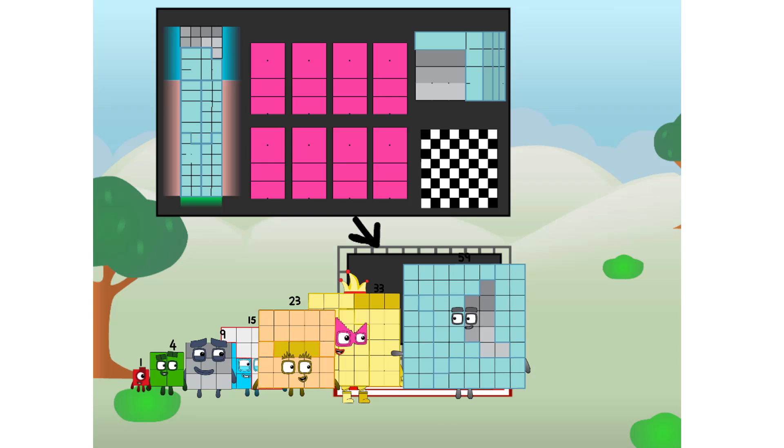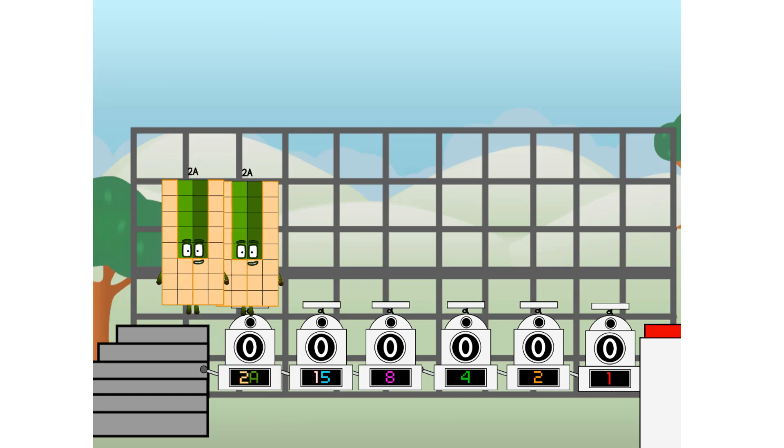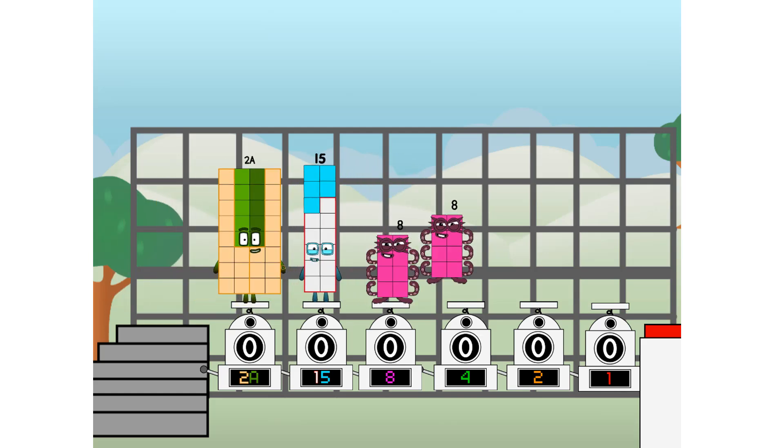But today I want to show you a little trick I call Binary Boosters — using the power of doubles to send any number flying. First, I split in 2: 20, and 15, and octoblock, and 4, and a 2, and 1, and 1 more to press the big red button. Then you choose who's going up: 1 of me, and none of me, and 1 of me, and 1 of me, and none of me, and 1 of me. And fire!